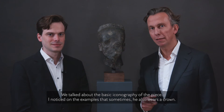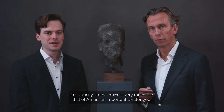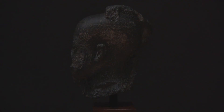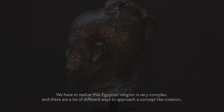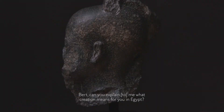We talked about the basic iconography of the piece, but sometimes Min also wears a crown similar to that of Amun, an important creator god. In this case he's wearing a skull cap, which is a signature attribute of Ptah — another creator god, and more specifically a god of architects and craftsmen. We have to realize that Egyptian religion is very complex, and there are many different ways to approach a concept like creation, with every separate approach embodied by a different god.